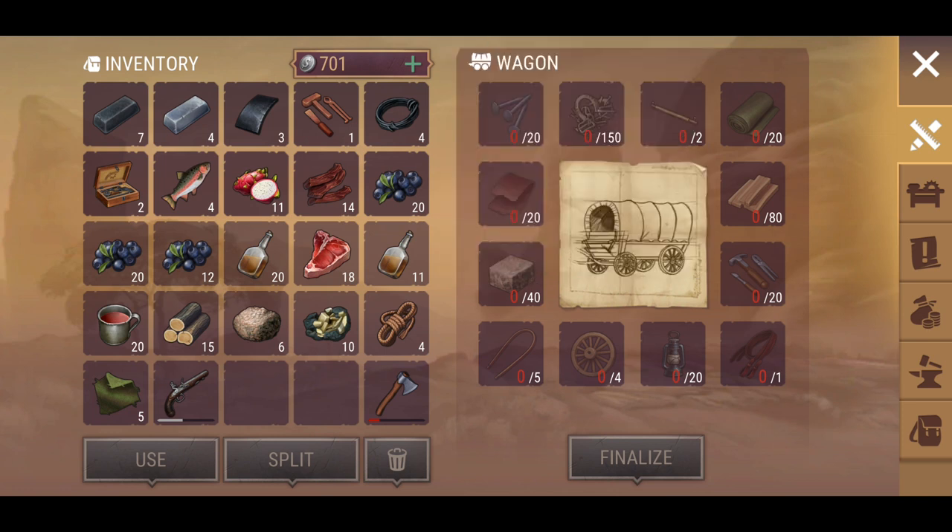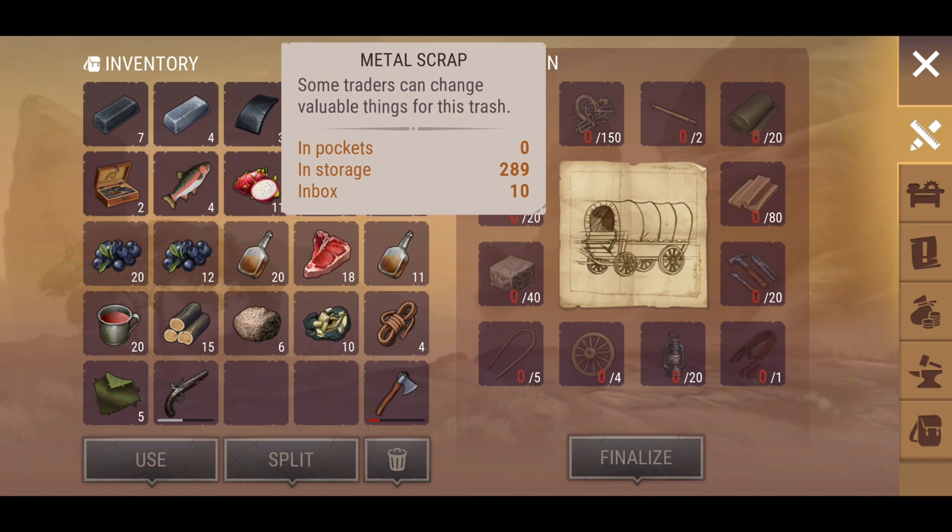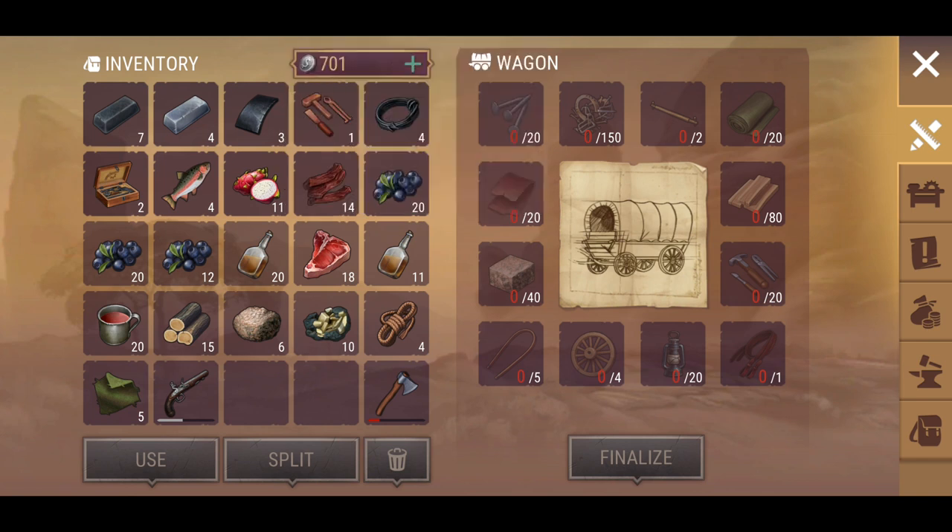We need ashboard planks, linen fabric, and steel tools — it's going to take a little bit to grab some of these resources. I've got a lot of them already as you can see in my storage. The steel nails I'll need to get a couple more of, but I've got enough metal scrap to sink a battleship.